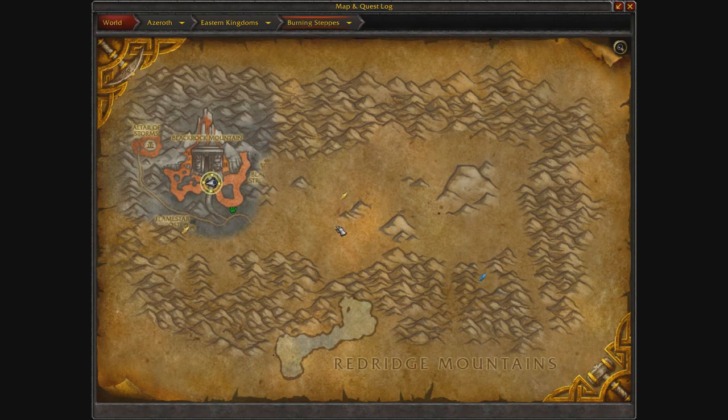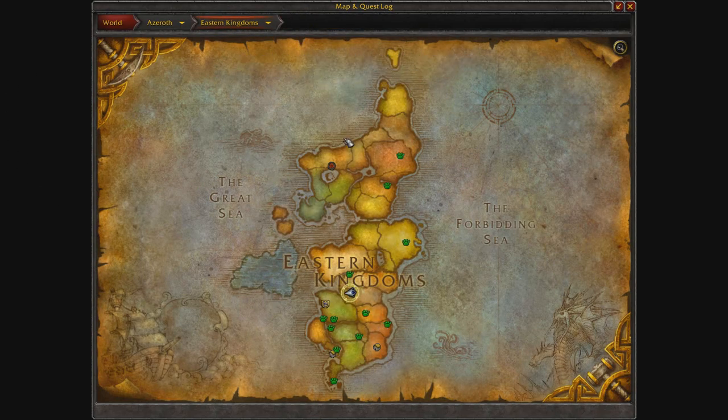If you're Alliance, it'd literally take you two minutes to fly here. If you're Horde, you're going to have to take a flight path from the Undercity, and that's probably the easiest way to get here.